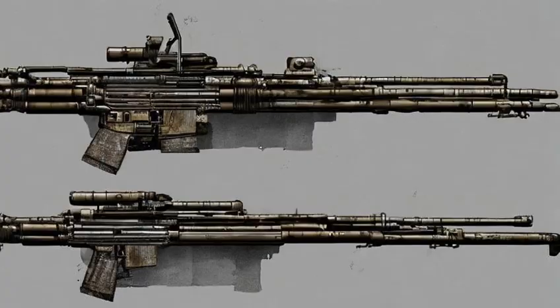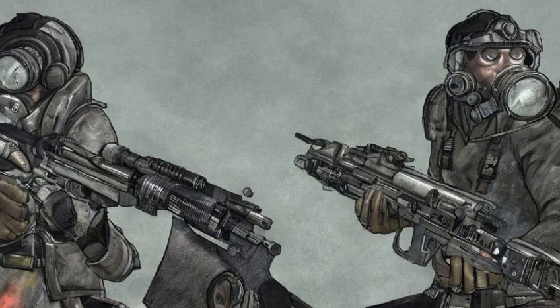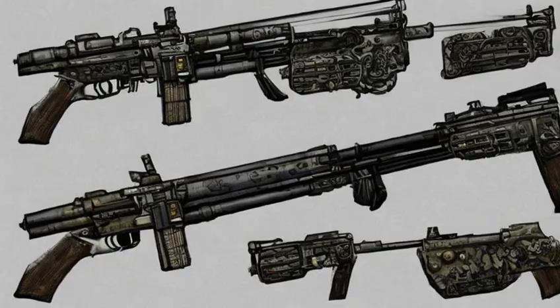Its .50 MG ammunition is very rare, very expensive, and heavy if carried in bulk in hardcore mode. A full magazine weighs two pounds without the Pack Rat perk, and one pound with the perk. When fired from the hip without aiming, the recoil from the weapon's large caliber will push the user slightly backward, as evident in third-person view. Aiming down the scope will prevent this.